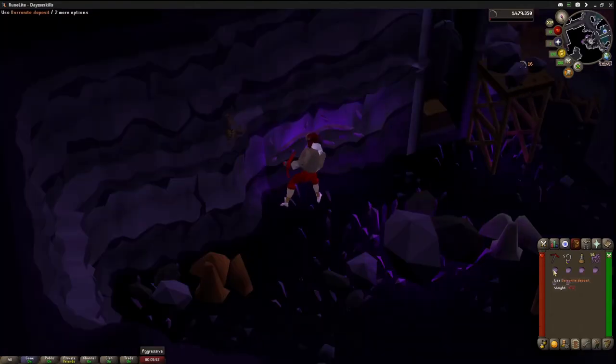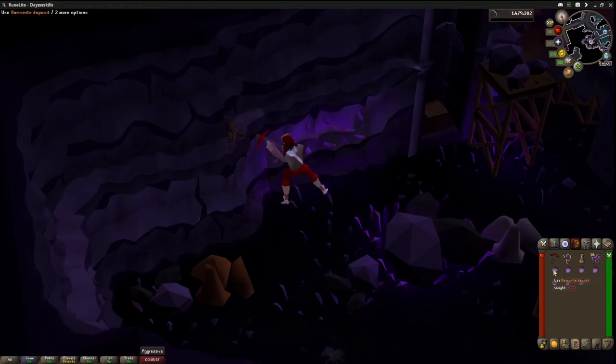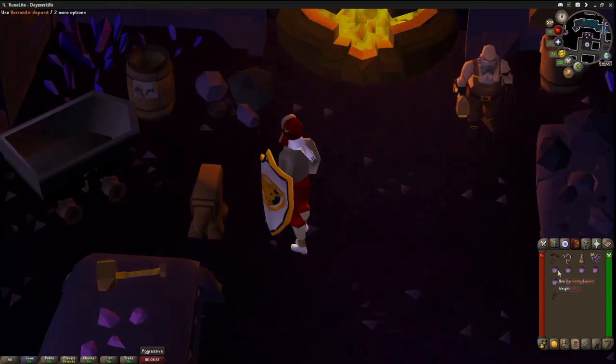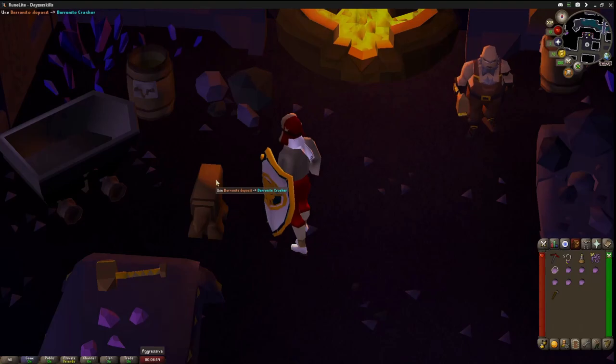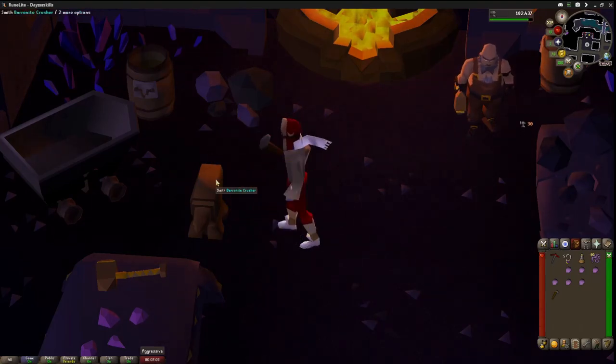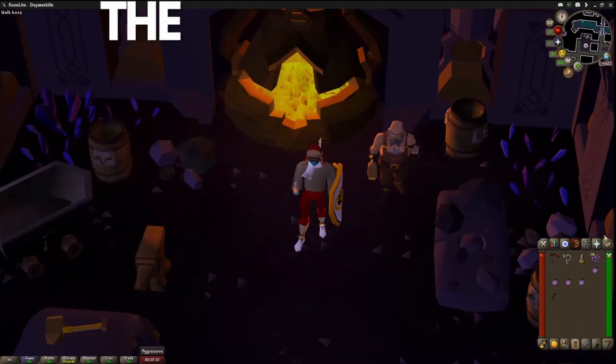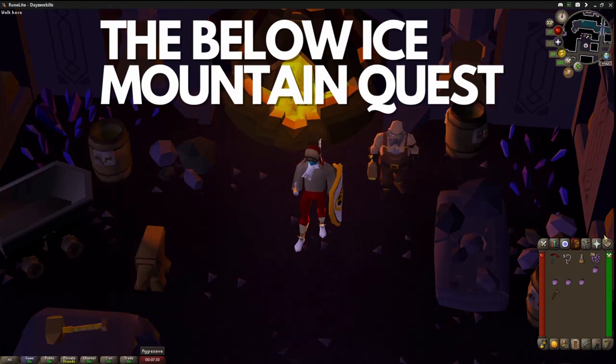To start your hunt for the Imcando Hammer, you're going to need to mine baronite deposits in the Ruins of Camdozaal, then use the baronite deposit on the baronite crusher. You'll have a random chance of getting the Imcando Hammer. The most important step is gaining access to this area — you will need to complete the Below Ice Mountain quest.